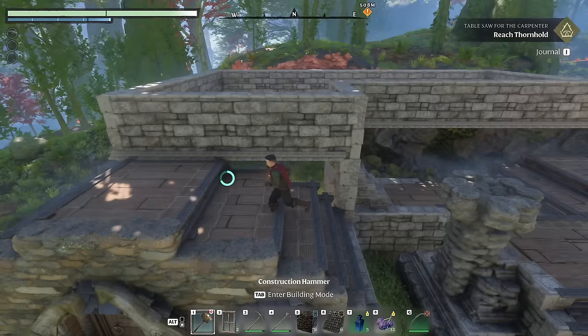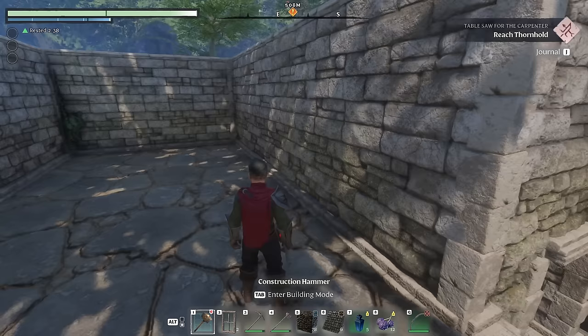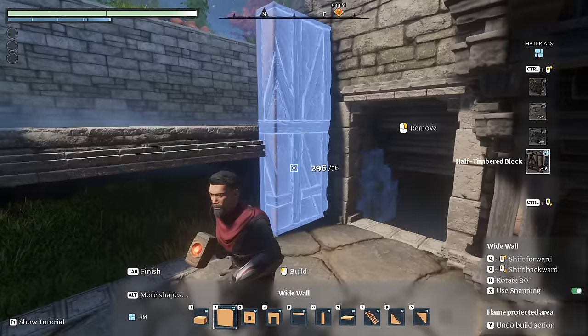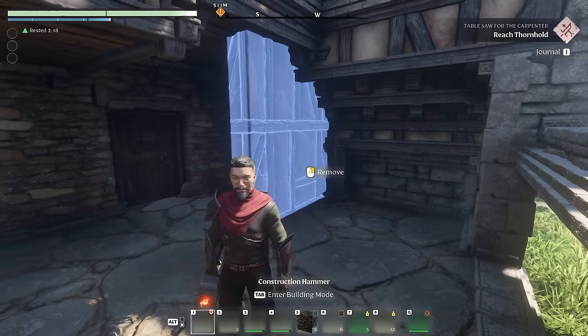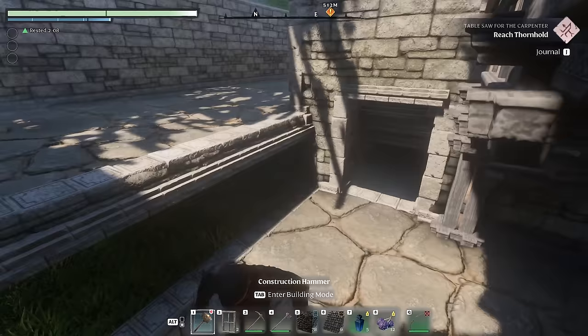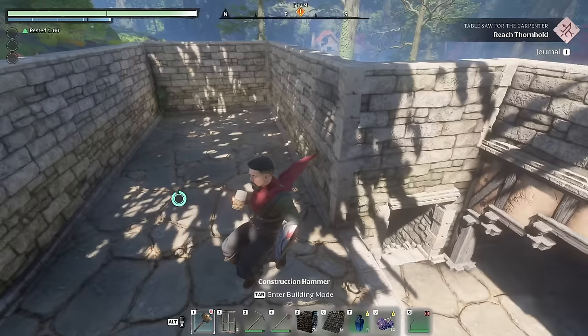I've gone ahead and closed in this wall over here and also done a little floor here, continuing this foundation down by another two meters — it's officially one full four-meter wall high rather than just half a wall. I've continued the floor across the bottom and filled in all around the hobbit house. This is starting to look really really good, so now I'm going to start doing the staircase.